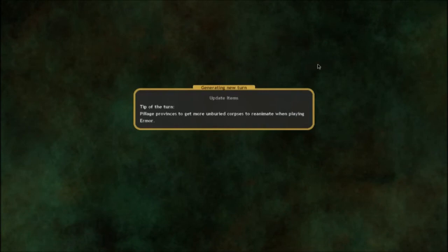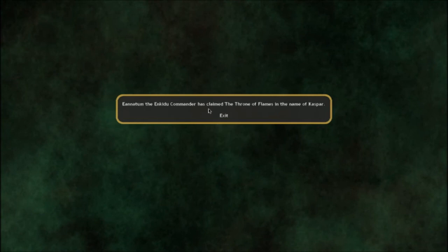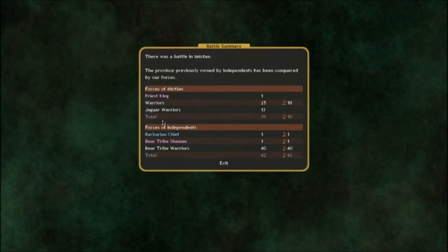Enatum the Enkidu commander has claimed the throne of flames in the name of Caspar. A proclamation from Agartha — they've got their prophet, an oracle of subterranean waters, which is a nice mage. This means they have a divine level 4 prophet. There was a battle — let's watch it.